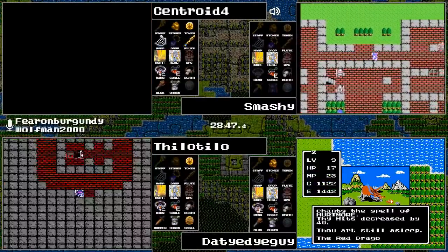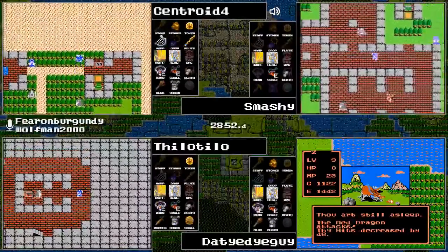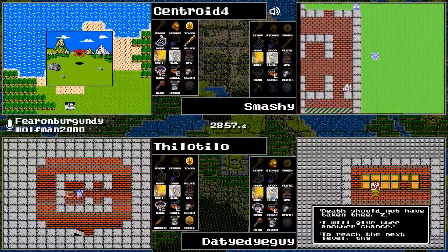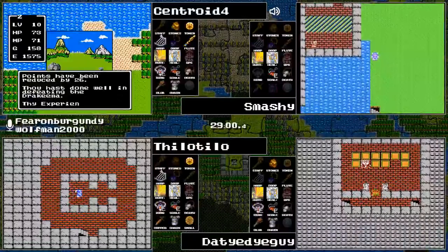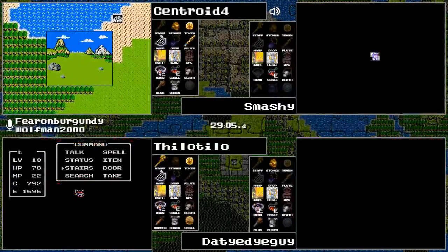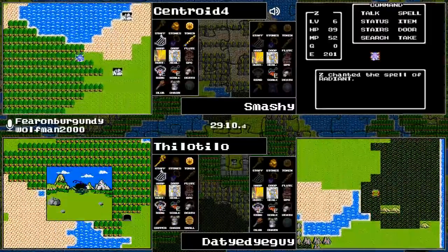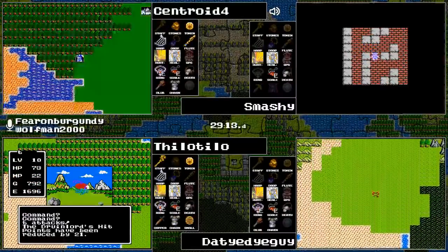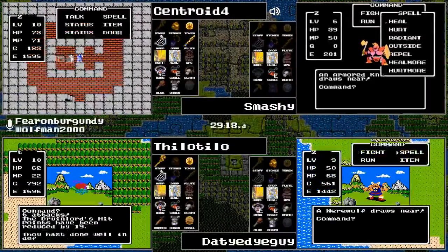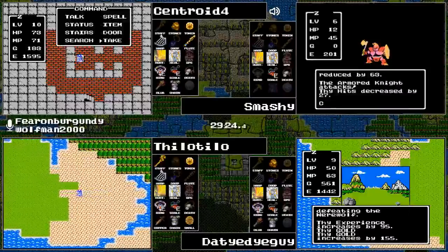I believe Tie-Dye Guy got the Stones of Sunlight. On the bright side, that spot in Hawk's Nest is going to be a great grind spot — probably one of the easiest enemies. Red Dragons with Hurt More as well as Sleep. Tilo Tilo apparently has the Silver Harp because there's the Staff of Rain cave — Tilo Tilo did get that inside the Mountain Cave. Centroid is going to go pick up his Staff of Rain.